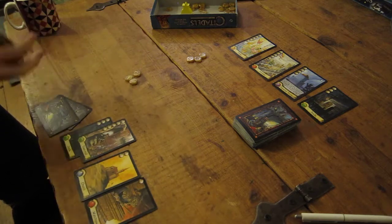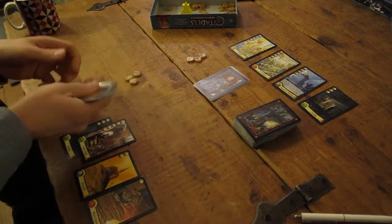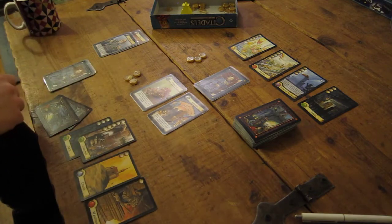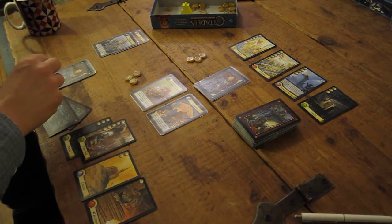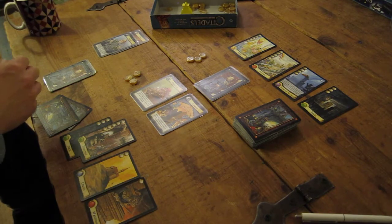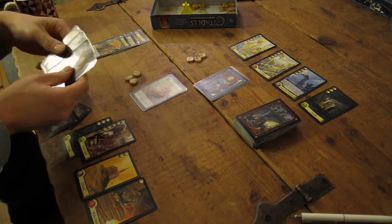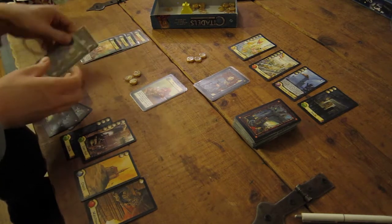Still no one's king. Two face up there, two face up here for me. The assassin is not very useful in this variant because you only have a one in three chance of guessing - you've no way to anticipate or predict what he's going to be. So I'll go for the merchant because it gives me a better income. If the thief wasn't out, the assassin might be tempting because it would block the thief from stealing from you. One more face up, two face down.